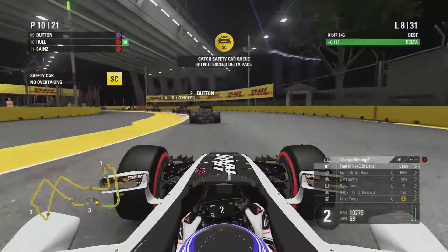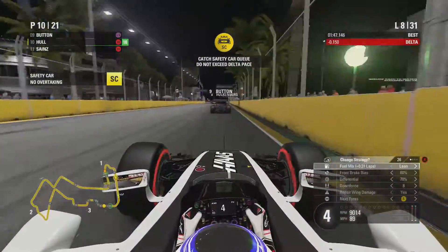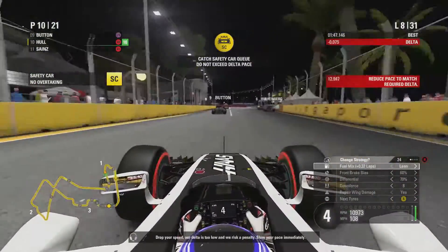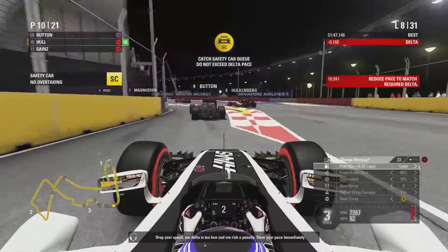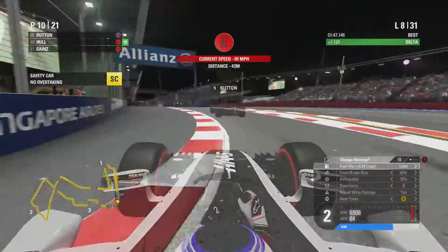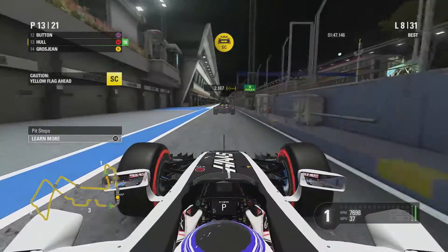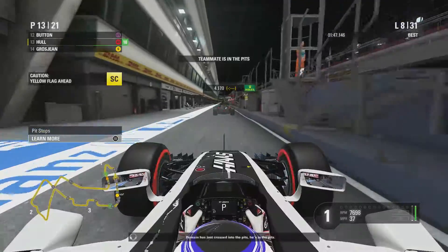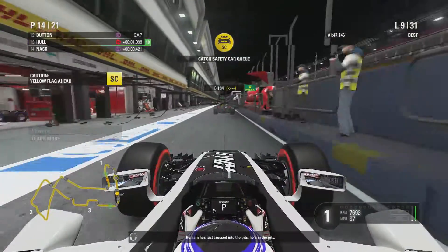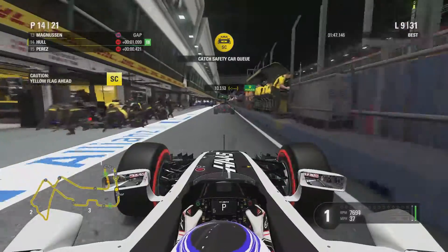Jeff offers us an alternate strategy but we're not going to take it — we'll stick to our guns and swap to the soft compound tyre as planned, doing that early and converting to a two-stop with a switch to ultra soft at the end. We come in behind the safety car, which means it won't cost us as much time.